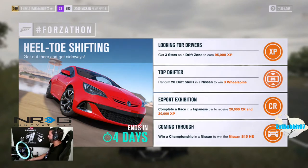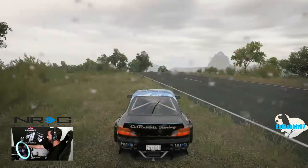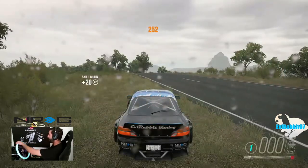The drift zone is going to be easy — in a Nissan of course. We're going to be running my S15 to get the 20 drift skills, and then for the Japanese car we'll probably choose one of the Skyline race cars or something and just do a championship, because we should be able to knock off both those in one run. We're going to start off with getting three stars in a drift zone here on the top of Hillside.